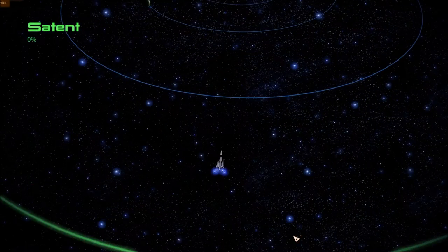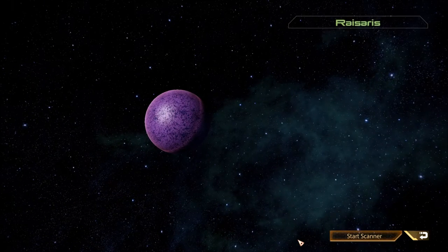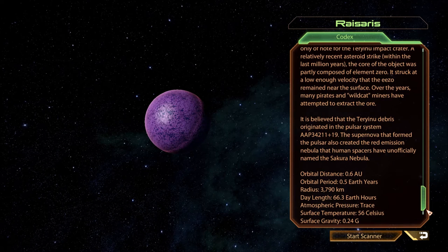Satent. Looks like we've got a four-planet system going on here. This planet's called Rhysaurus. An airless rock of mixed light ores, Rhysaurus is only of note for the Terinu Impact Crater. A relatively recent asteroid strike within the last million years, the core of the object was partly composed of element zero, and struck at a low enough velocity that the ezel remained near the surface.